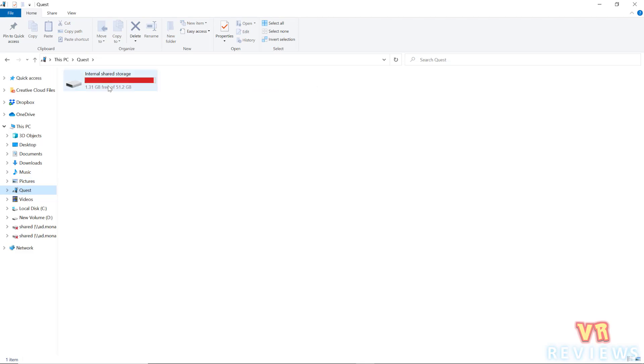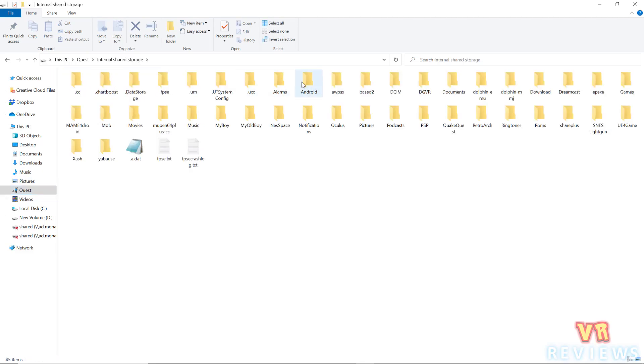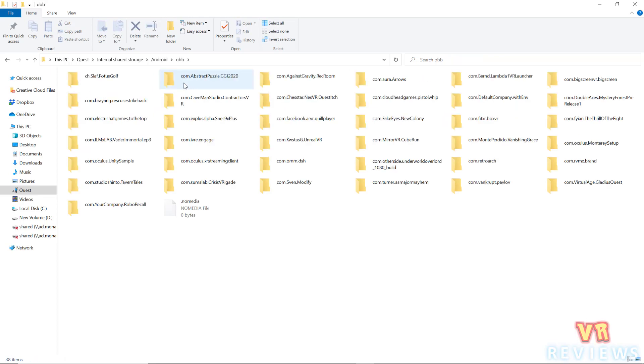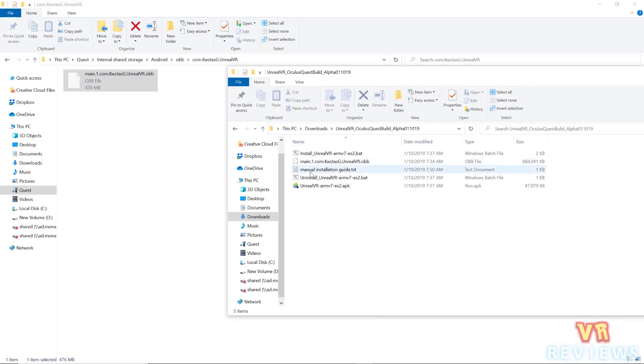With your Quest still connected to your PC, access it through the File Explorer. Go to Internal Storage, then click on Android, then find the OBB folder. Find the Unreal folder — which can take a bit of time if you've got a lot of stuff there. Then copy the OBB file from the unzipped folder into that Unreal folder.